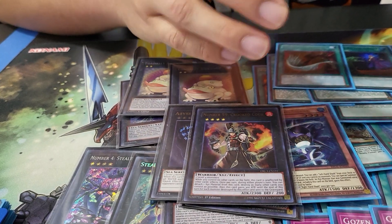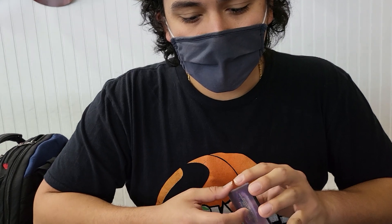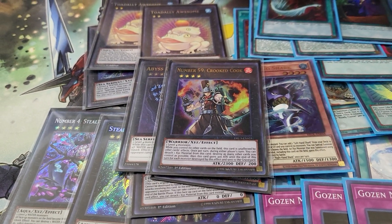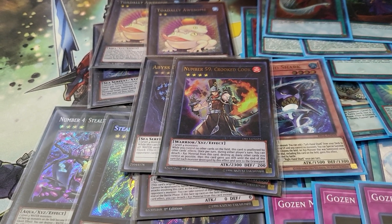Sometimes against certain matchups you want to be careful because they can attack you directly or just burn you for a while. So you have to be a little knowledgeable of the matchup and what they can do. A quick question — you don't play Nimble Beaver or the other shark that gives the exceed the same effect? Not in this build, because I'm mostly locked into water monsters. I have seen that in Exodia builds. But the win condition here is not Exodia — it's actually decking my opponent out. I've accomplished it one time; it was during a losing situation but it got me the win.